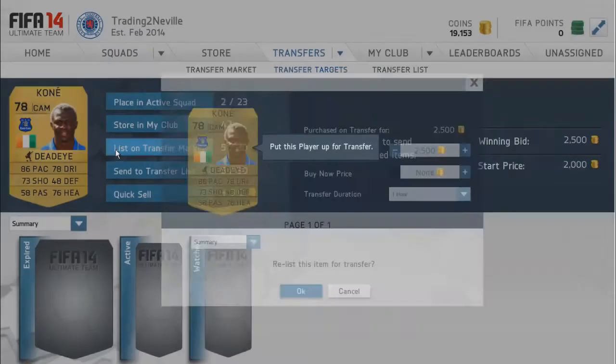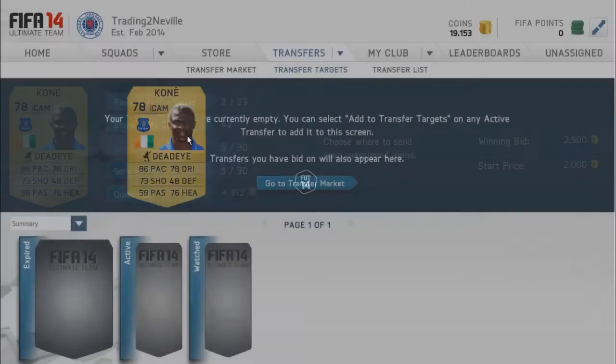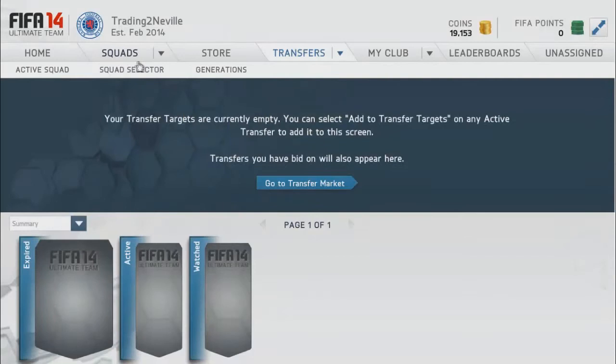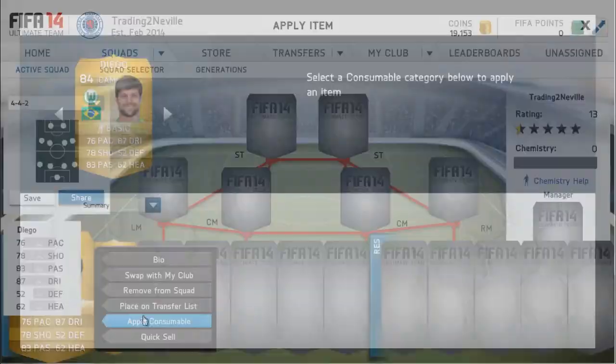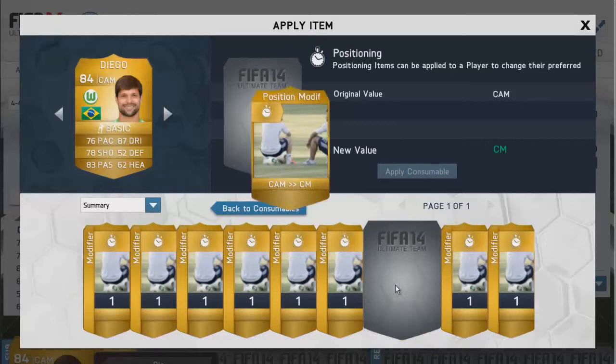Starting at 3.4k, bin at 3.5k, being 3.6k. As you can see I've got two more players — a Diego in a CAM and an El Sharawi in a left wing. After getting five free packs earlier before I started this series, I got all those position modifiers, so I'm just going to use them to my advantage.